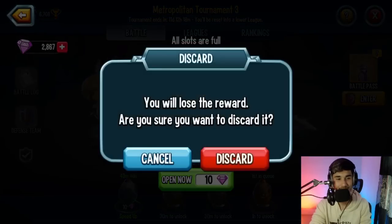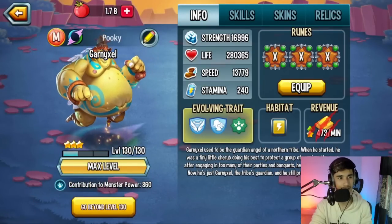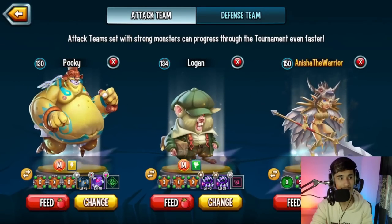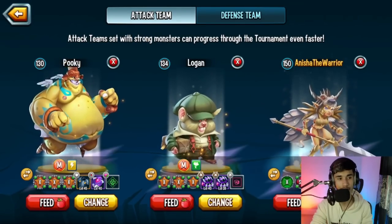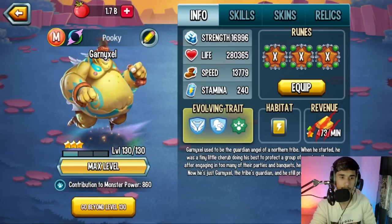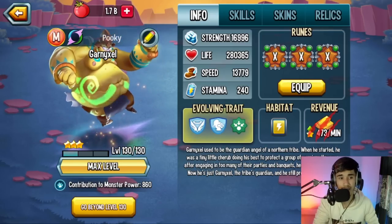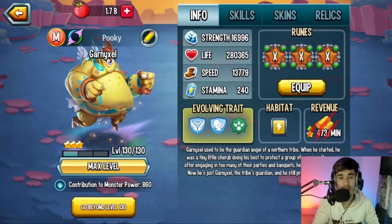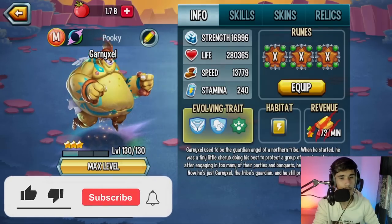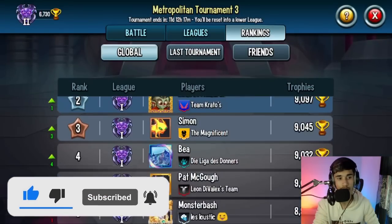The monster overall is pretty good. Many of you were asking for my opinion and I think it's worth maxing out. If you're close to maxing out Vasarius, finish him first, then work on this guy. Garden Excel will be meta for a long time, just like other Megaton monsters — Bombetta is still viable, same with Shelly. So it's going to be viable for a long time; you might as well max it out. That's going to be it for today's monster review. Hope you enjoyed — smash the like button, subscribe with notifications on, and I'll see you in the next one. Peace out.